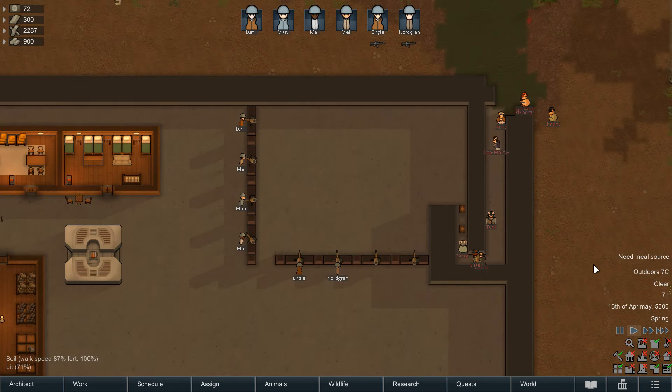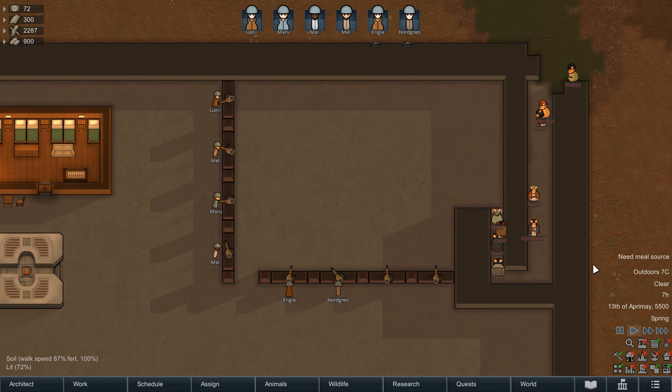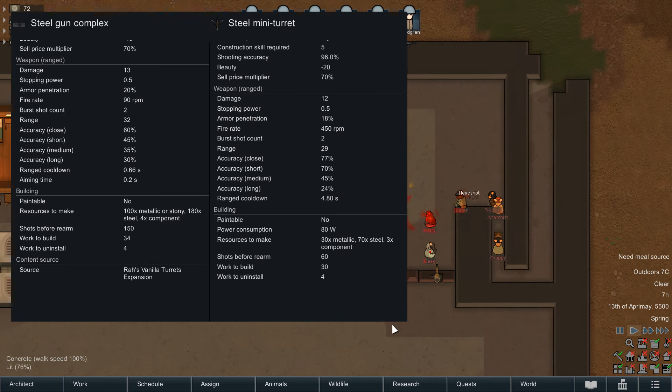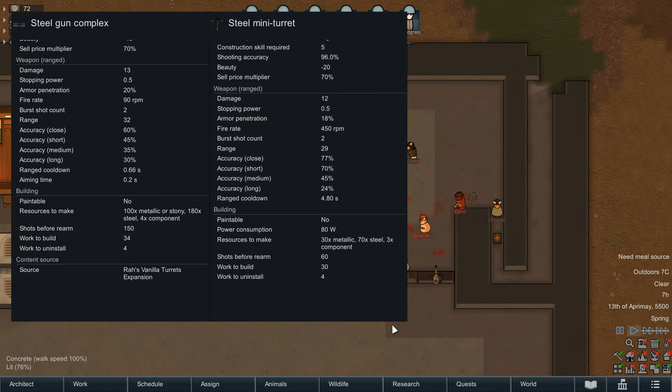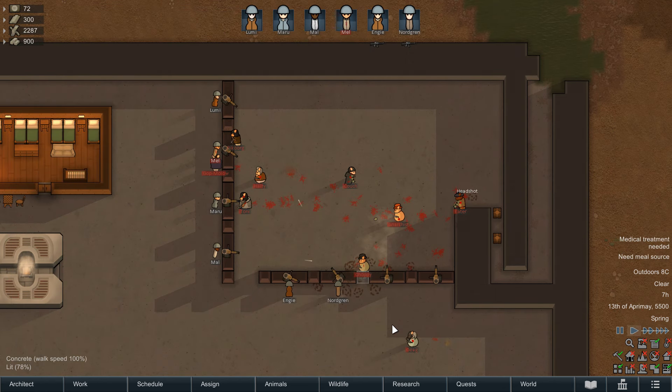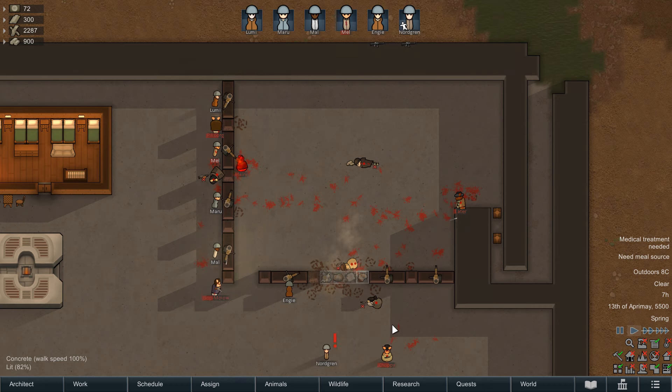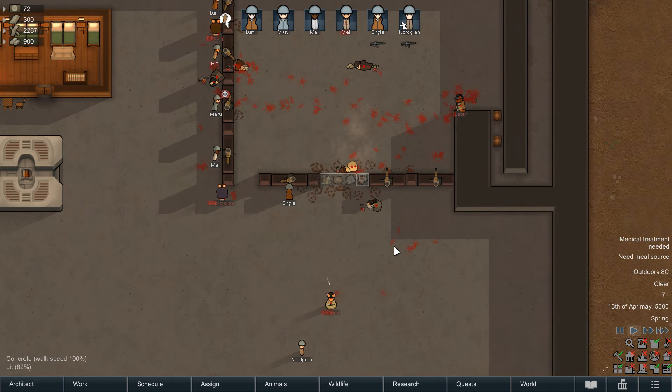For actual stats, it stores enough ammunition for 150 shots before taking 100 steel to rearm. It's dealing 1 more damage than a standard mini turret, has 3 more range, 2% more penetration, but a lower base accuracy across the board. It makes up for this by going the route of saturation, with just a 0.2 second aiming time and a 0.66 second cooldown, so these things quite dramatically up the density of the lead element in the local atmosphere.